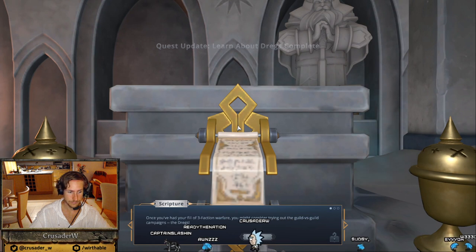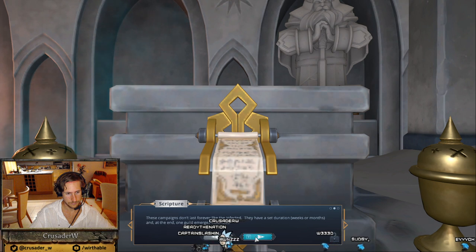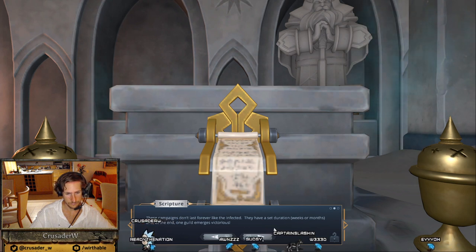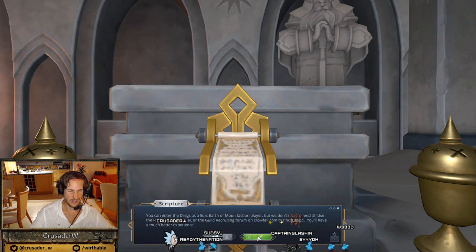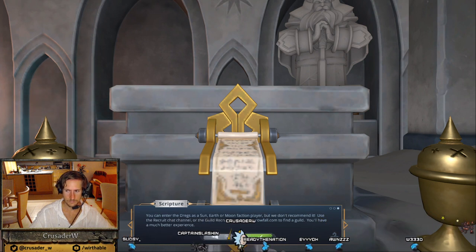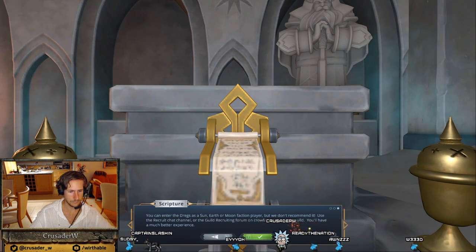This last one is about the dregs. Once you've had your fill of three-faction warfare, you might consider trying out the guild-versus-guild campaign — the dregs. These campaigns don't last forever like the infected; they have a set duration, weeks or months, and at the end one guild emerges victorious. You can enter the dregs as a Sun, Earth, or Moon faction player, but we don't recommend it. Use the recruit chat channel or the guild recruiting forum on crowfall.com to find a guild. You'll have a much better experience.